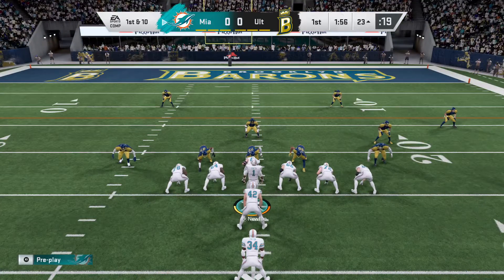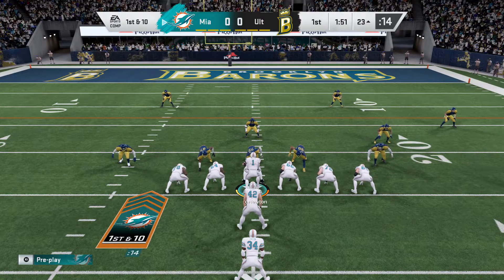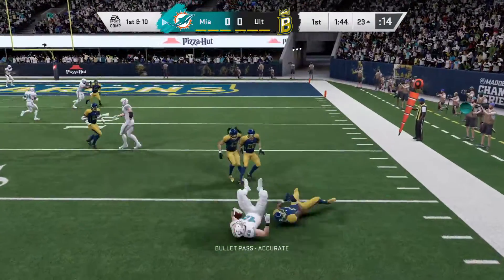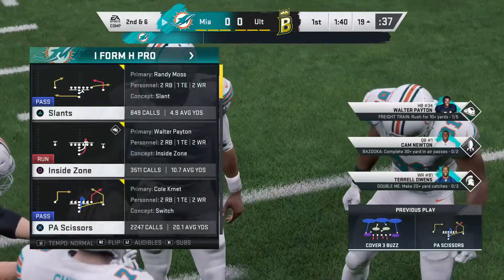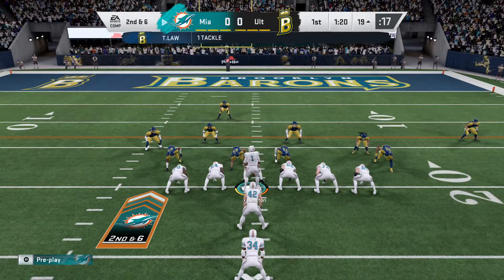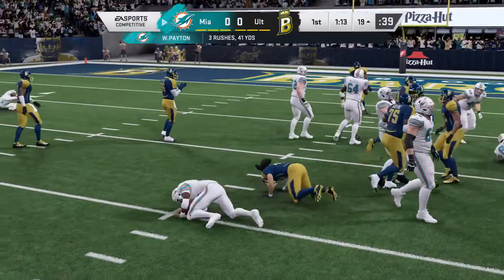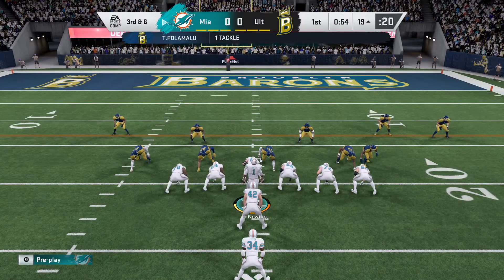The big play gets them all the way down to the outskirts of the red zone, first and ten. Newton throws and dumps it off to his fullback out of the backfield — four yards on the pickup, setting up second and six. He'll give it to his running back and he's stopped immediately — no gain on the play, leaving them with third down and six.